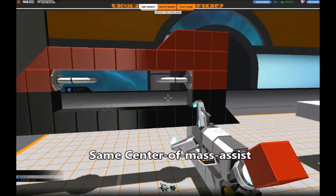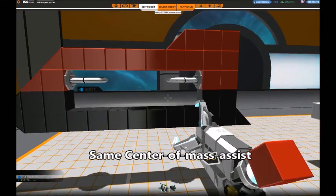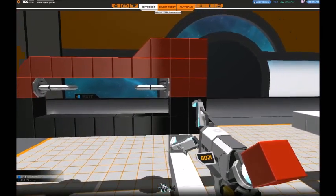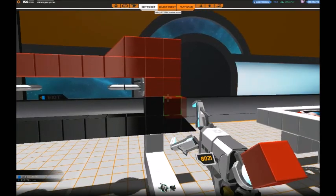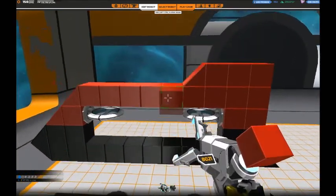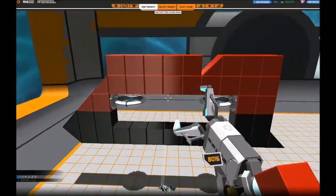The center of mass — if this thing I built here represents the hover — would be between the black and the red blocks. What center of mass assist does is artificially shift that line so that the center of mass is calculated lower than it actually is. In practice, this means we can pile quite a lot of weight on top without tipping over or being top-heavy.